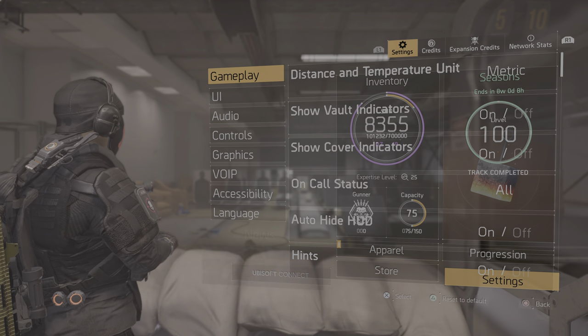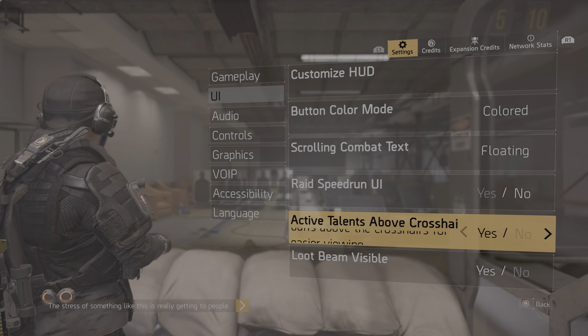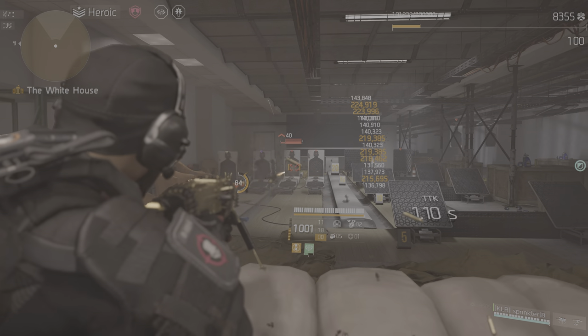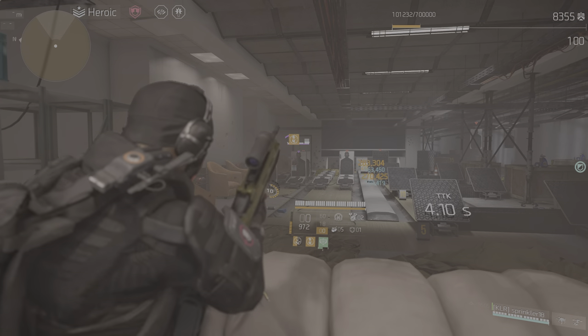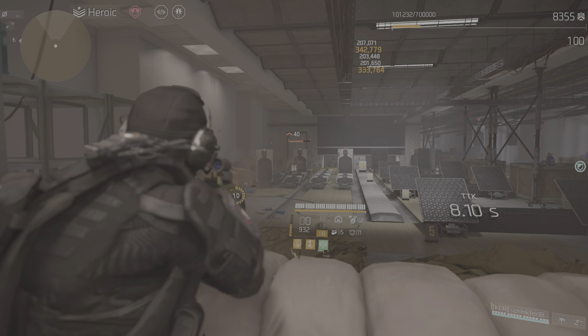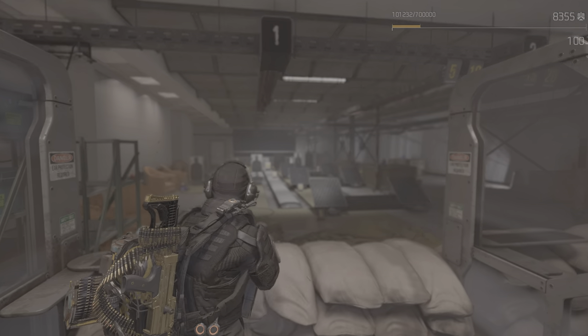Also under the UI options, there's 'Active Talents Above Crosshair.' I think that's on by default. It's a nice option — just above the crosshair you can see all your active talents pop up. That's a really useful option.